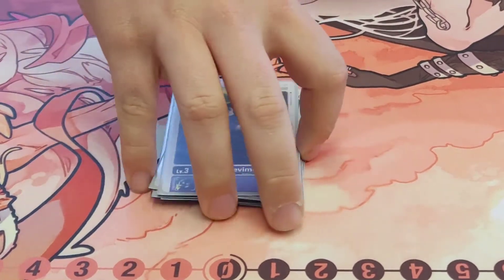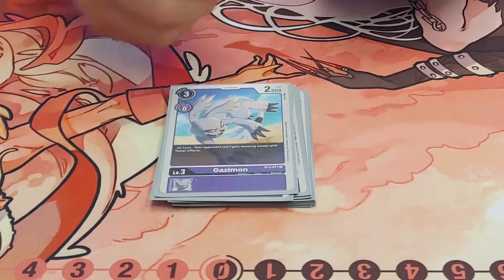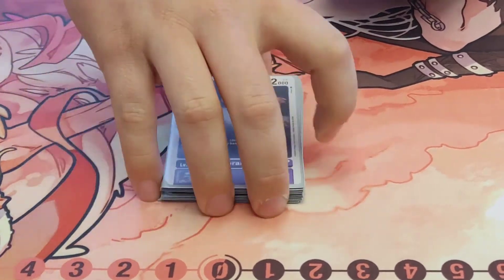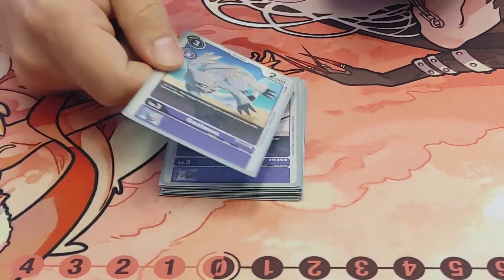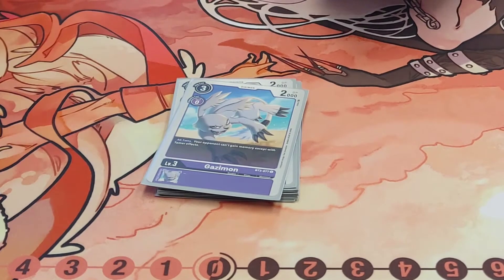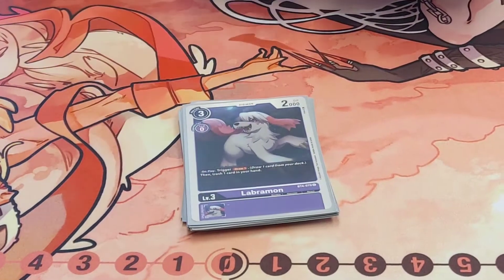Two more Rookies — we got Demi-Devimon. You want to max out a good portion of your Devimon-line anyway. Running this is not bad, and that two-cost digivolution with 3,000 DP really matters, especially against Lord Knightmon where they pick Digimon off your board. It's fantastic when they can't pick off your Rookies. One Tapirmon, one Gazimon, one Labramon — Tapirmon and Labramon are both for draw effects, and Gazimon is a tech against decks that gain too much memory.